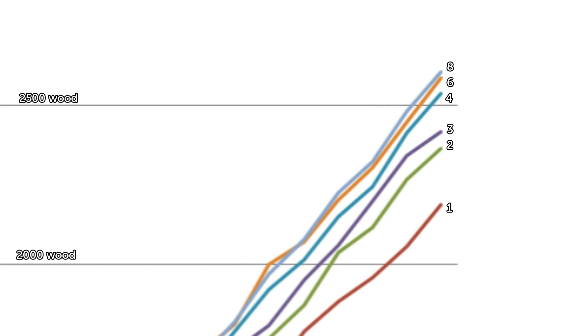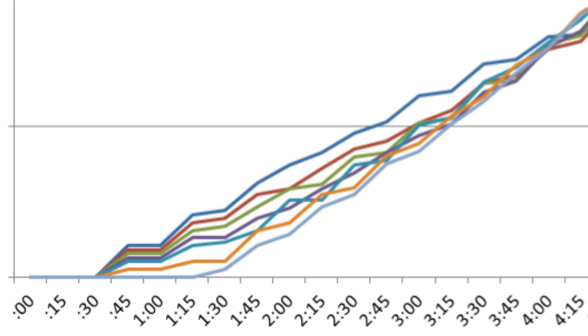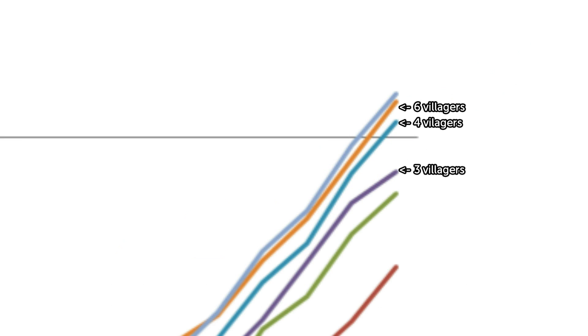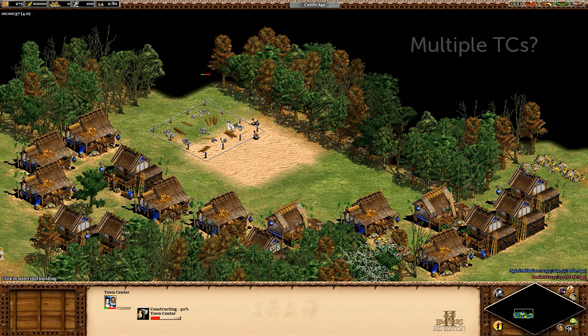So what's the takeaway? I'd say that four villagers on a town center makes the most sense when you're trying to build one, since using more than that sacrifices a lot in the short term for very little gain in the long term. An argument could also be made for using two builders as the general rule. So that was for random map booming on Black Forest.